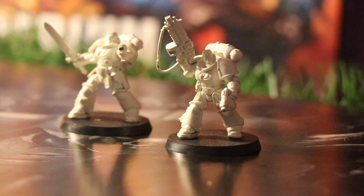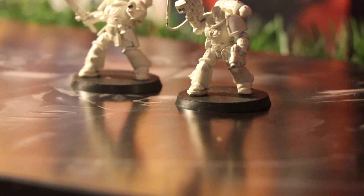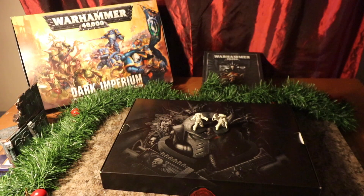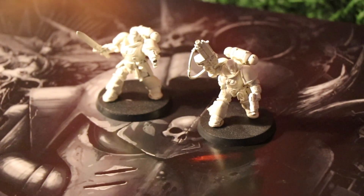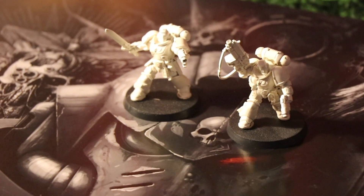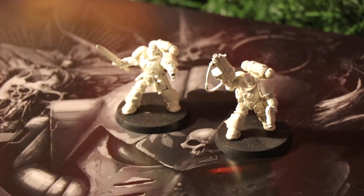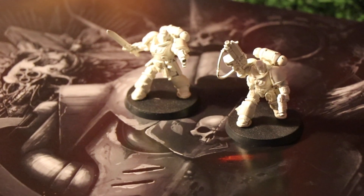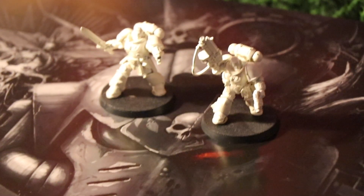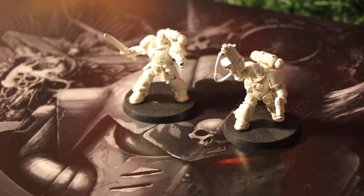Next we can get into the rules. The Primaris Lieutenant has a Power Level of 4 and a points cost of 60 for 1 model. The Primaris Lieutenant is armed with an auto bolt rifle, a bolt pistol, frag and crack grenades. Instead of carrying an auto bolt rifle, a Primaris Lieutenant may instead wield a power sword. Their abilities are Rites of Battle, no fear, Space Marine Captain, tactical precision, and company heroes.